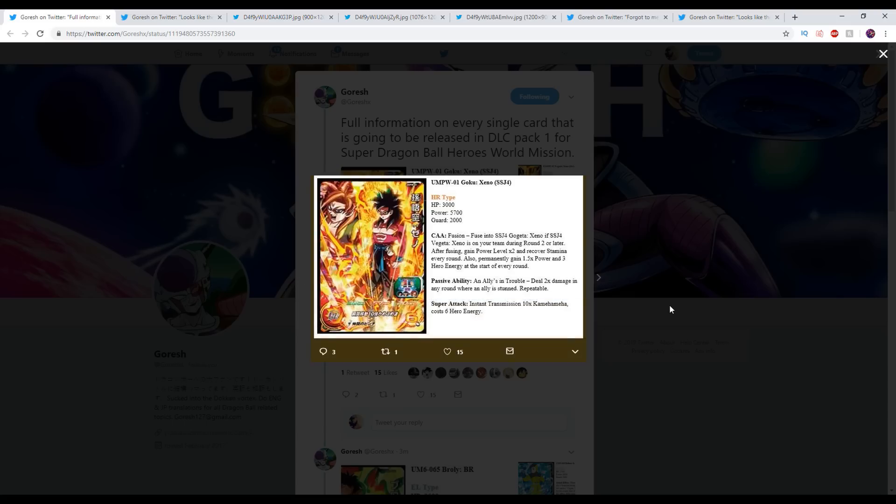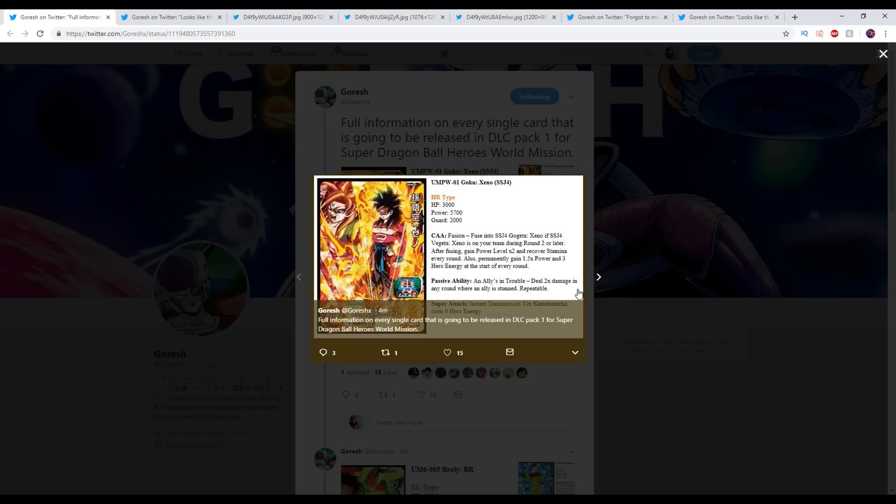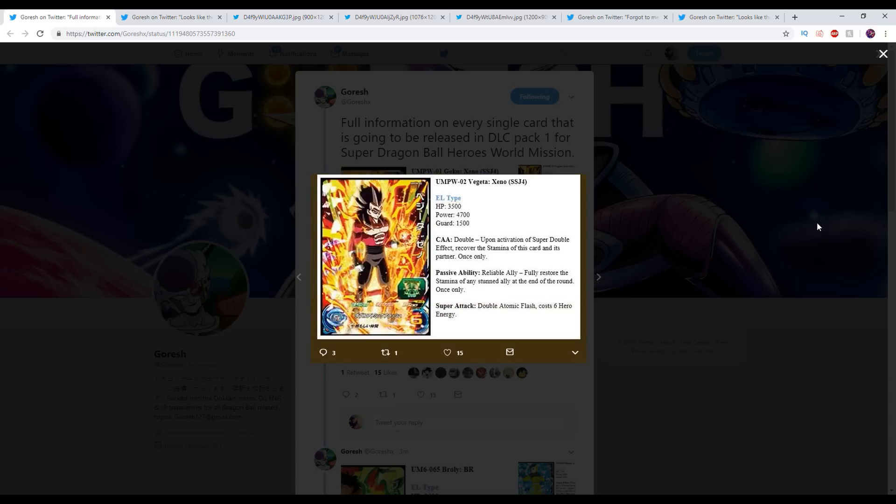So these are the Goku and Vegeta cards. Goku is a Hero type. He fuses into SS4 Gogeta Zeno if Vegeta Zeno was on your team during round two or later. After fusing, two times power and recover stamina every round. Also, permanent gain of 1.5 times power and three Hero energy at the start of every round. That's a really cool ability. Deal two times damage in any round when an ally is stunned. Costs six energy to do with the Instant Transmission 10x Kamehameha.